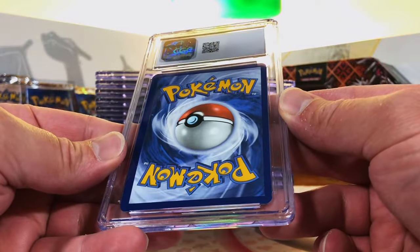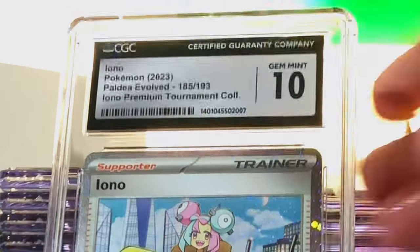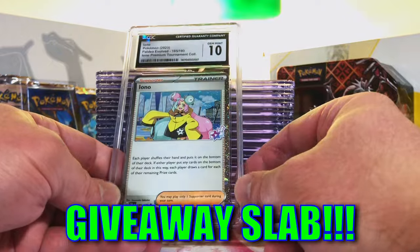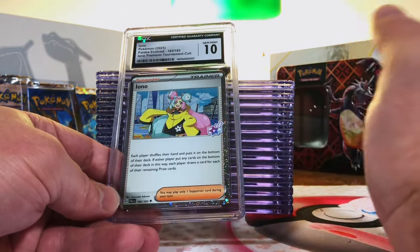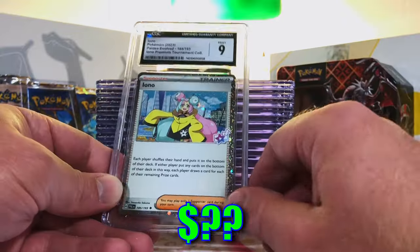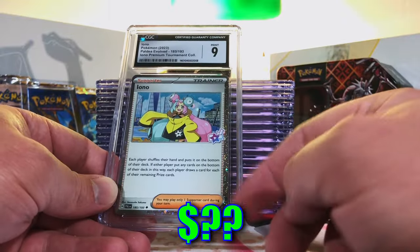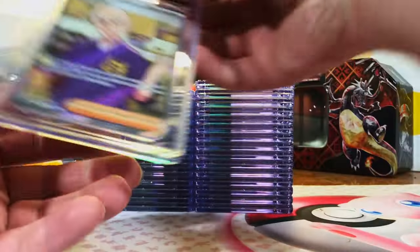Here's our next Iono — same Iono Holo Promo, and another ten! Gem Mint 10 again — we are on fire! Let's get a third one, I think we can do it. I'm guessing a ten. Nine. No problem, we got two tens, still mint. I believe this is our Iono Full Art promo — let's see.